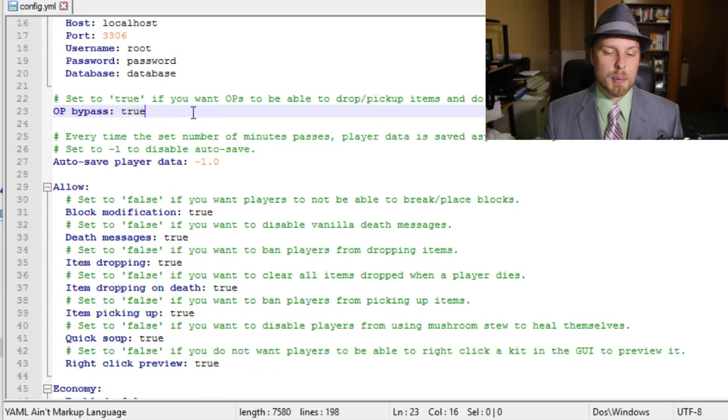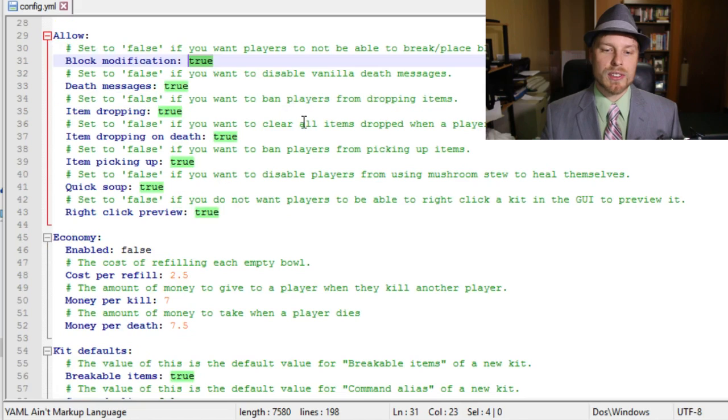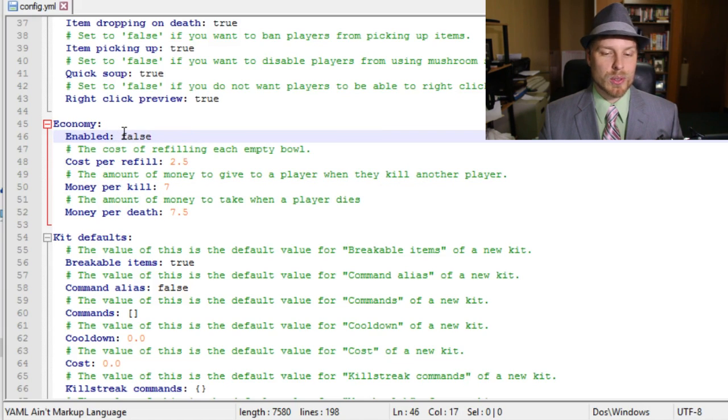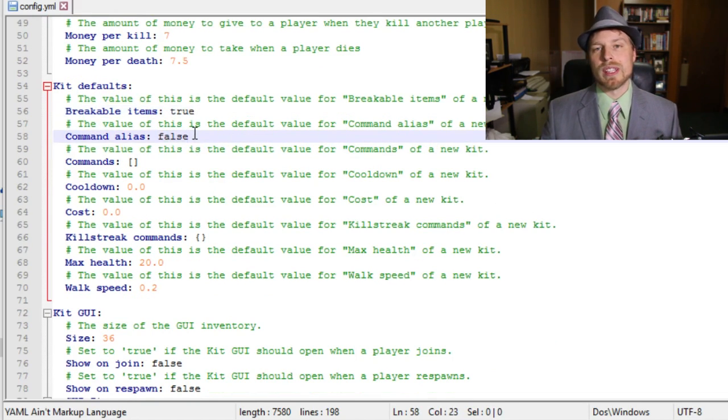In the config file you can set up database information, disable the OP bypass, and deny block modification by setting it to false — useful for a full kit PVP server where all players can do is fight. You can also disable death messages. Here's where you enable the economy; the money-per-kill value is the one we changed in-game.